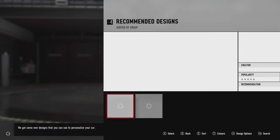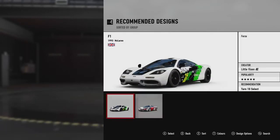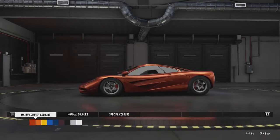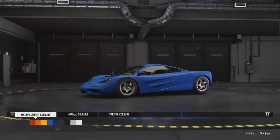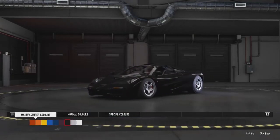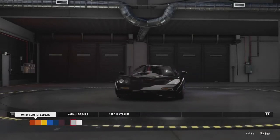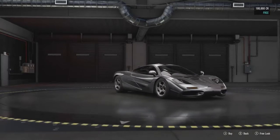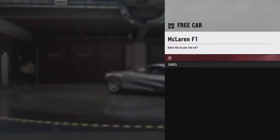We've got some new designs you can use to personalize your car — no way am I putting that design on my McLaren F1. Let's go for silver — it looks classy. My first free car is a McLaren F1. Just take that in for a moment. Just breathe.